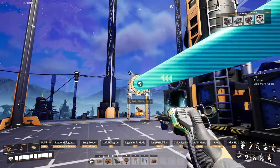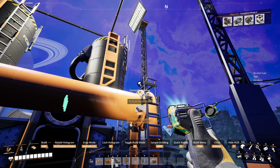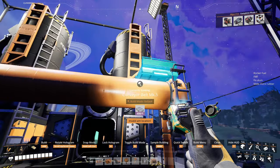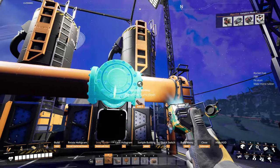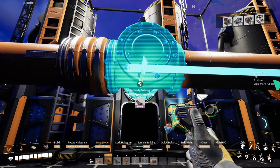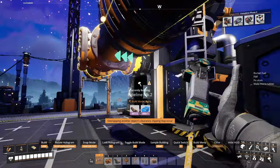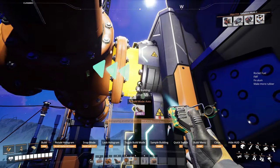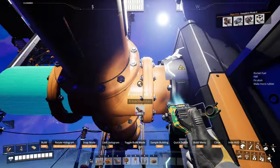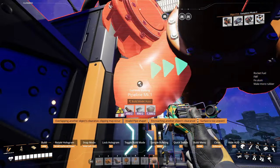I'm building Pipeline Mark 1s. At this point you might have Mark 2s, because I think Mark 2s just need plastic and copper sheets. So it's up to you whether you build with Pipeline Mark 1 or Mark 2. Do note that if you're upgrading the Mark 1 version to Mark 2, you have to be careful to upgrade all these little stubby pipe segments, otherwise you're going to have some bad times.